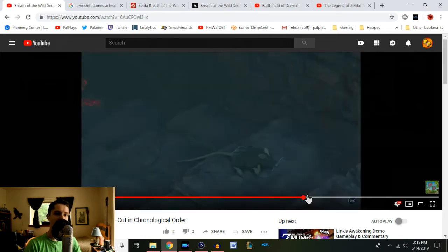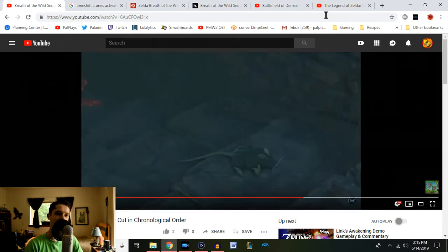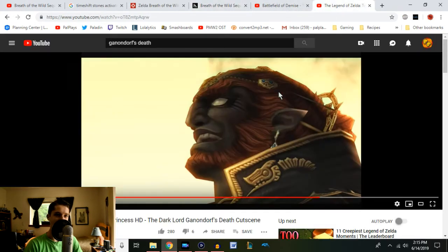Twilight Princess Ganondorf is the only one that has left a body. So it makes sense that if it's any Ganondorf — unless it's one we've never seen before — it is this one. His hair is curled, so it could actually be longer.